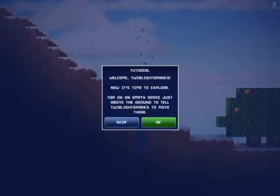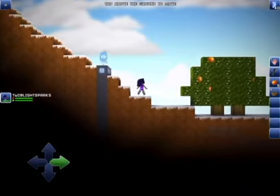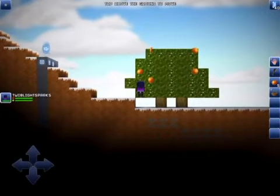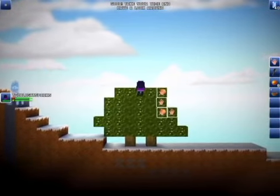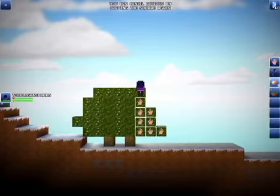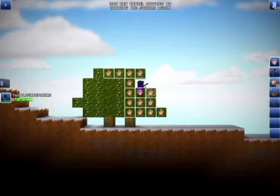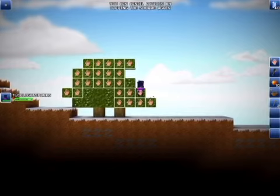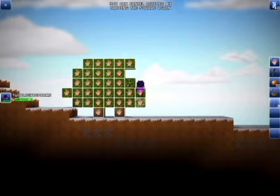I have a light spark. Now it's time to explore. Tap on any empty space just above the ground to tell Twilight Sparks to move there. Okay then, so let's just go.